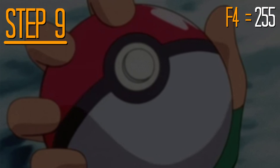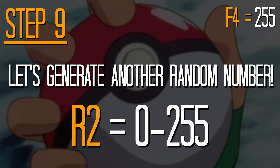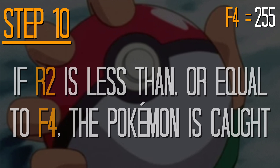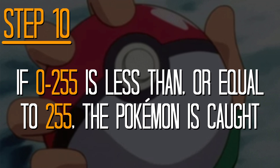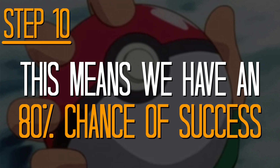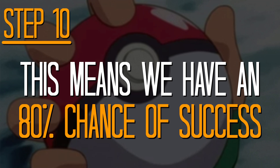We're almost there. But first, time to generate another random number. We'll call this one Random 2, or R2, and that'll always be a value between 0 and 255. For the final step — thank god — we take a look at that number, and if it's less than or equal to F4, the Pokémon is successfully caught. In this example, because our F4 equals 255, this means if we get all the way to step 10, we're guaranteed to catch Brian. The only point at which we could have failed was back in step 8, where there's a 20% chance the Pokémon would break free — which means if you throw an Ultra Ball at a Pidgeotto with 33 out of 100 HP and no status effects, you have an 80% chance of catching it.